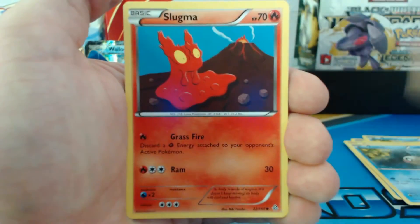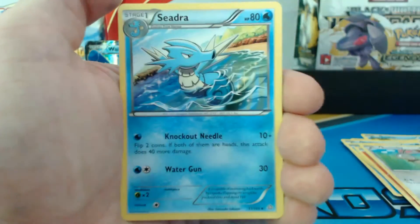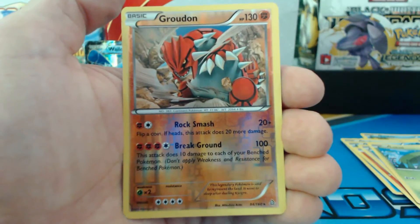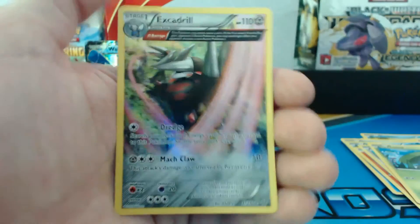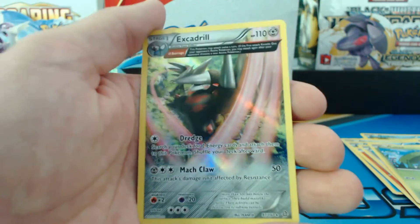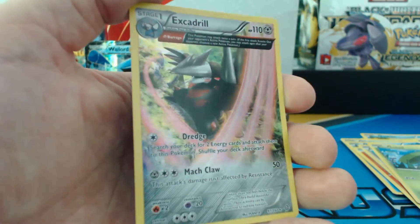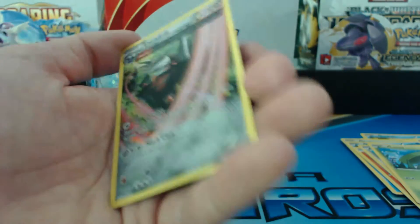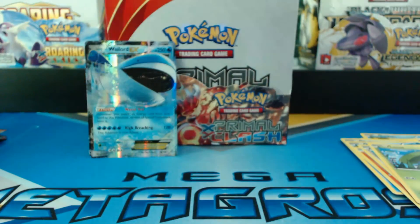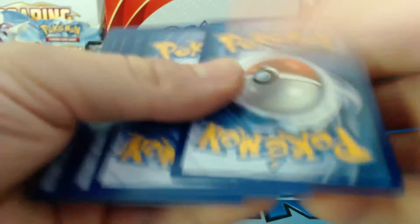Mudkip, Phoebas, Slugma, Bunnelby, Lotad, Seedra. A Wonder Energy. Rhydon. A Groudon reverse holographic rare, followed by an Excadrill — holographic rare! I love these ancient trait cards, and it's pretty rare to actually get a full holographic version of one. At least it is for me. I do open up a lot of booster packs, and it seems like I always get the reverse holographic versions of those ancient trait cards.